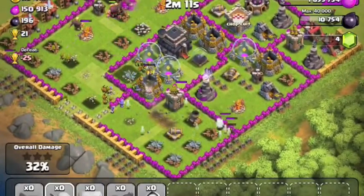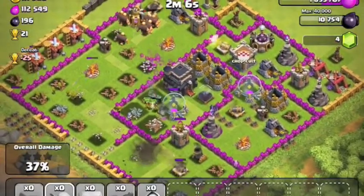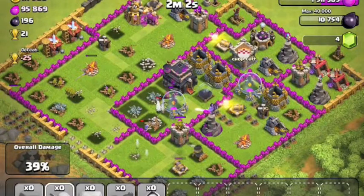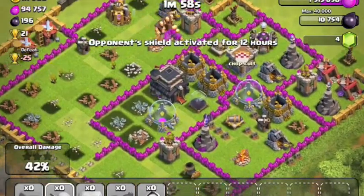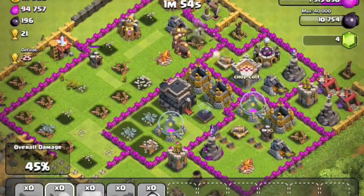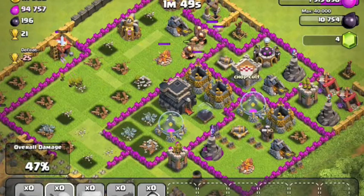Speed it up a bit here just to get to the point. Those giants take care of everything pretty much over there and those archers are just taking care of the rest of the freebie buildings. In the end we do two star this guy, we get what we want, and it was a pretty solid raid. I'm happy with it.